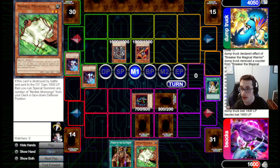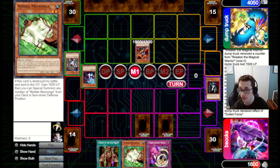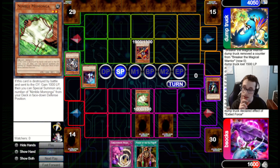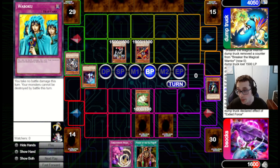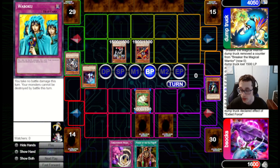My plan is to bait them into summoning Mystic Swordsman Lv2, attacking into the Reaper, then summon Momonga, hit over the Mystic Swordsman Lv2, and go from there. Unfortunately, they've got Exod Force to pop the Reaper and just hit over the Stein. We draw Threatening Roar, summon Momonga, and pass back. This is a little awkward, but they don't really have too many ways to deal with this. Unfortunately, D.D. Warrior Lady is one of them, and Waboku won't stop the Warrior Lady from banishing our Momonga.